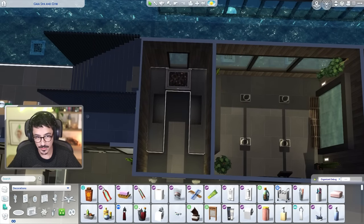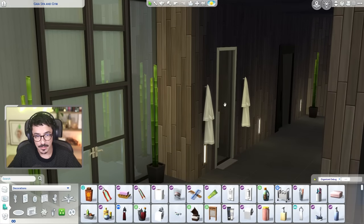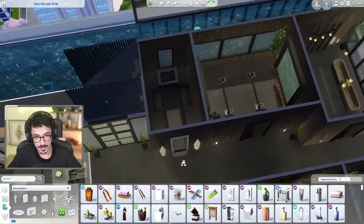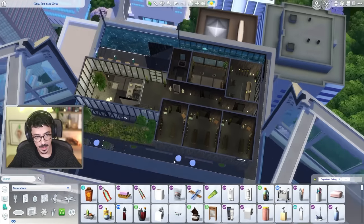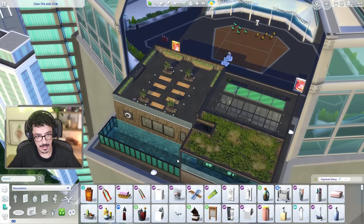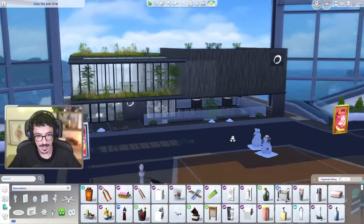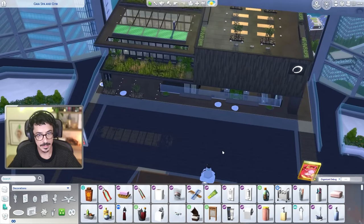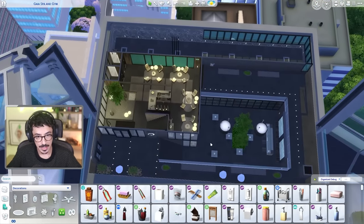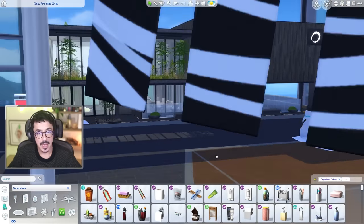I'm not going to do anything with the sauna - I think the sauna is fine as it is. I have put up some dressing gowns and robes outside there. I think we've got everything that we need in here. I think it's only right that we go and have a little look at this in gameplay - so let me flop on over to live mode and we'll take a little tour around the Gaia Health Spa and Gym.